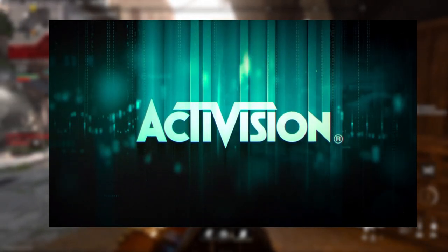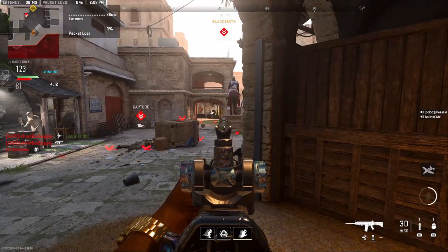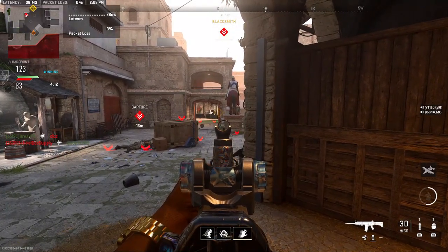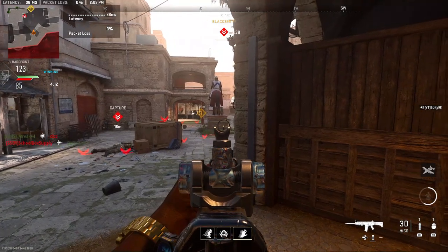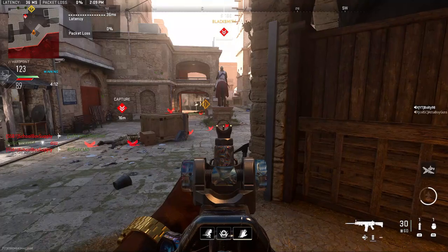The only thing we got when we logged in was the Activision screen, and after that screen we see the 'Press A to Start' with Call of Duty in red, meaning Modern Warfare 3 is getting closer and closer. We have a lot more news toward the end of this video about that.